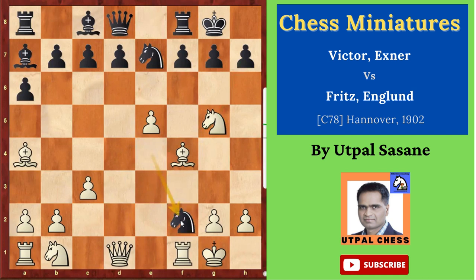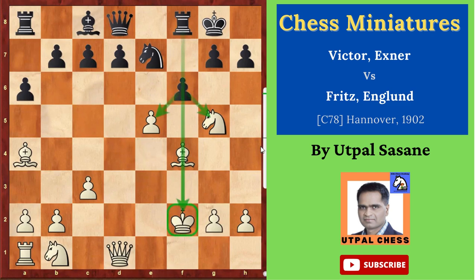Now here knight takes f2 — not a very good move. Giving knight and bishop for rook and pawn is not a good idea. Rook takes f2, bishop takes f2, king takes f2, and then f6. He thought he would open this file and attack the king. But he's opening his own king as well — he's not seeing that.